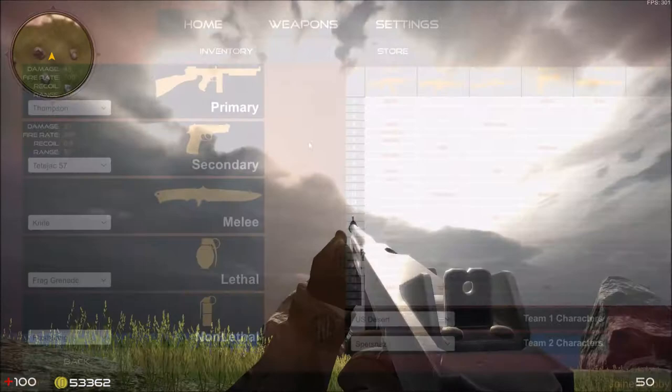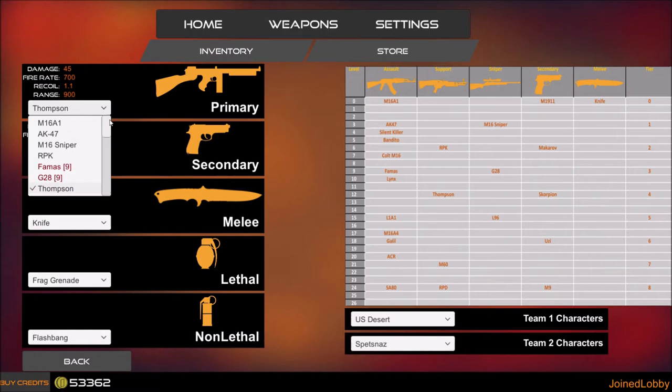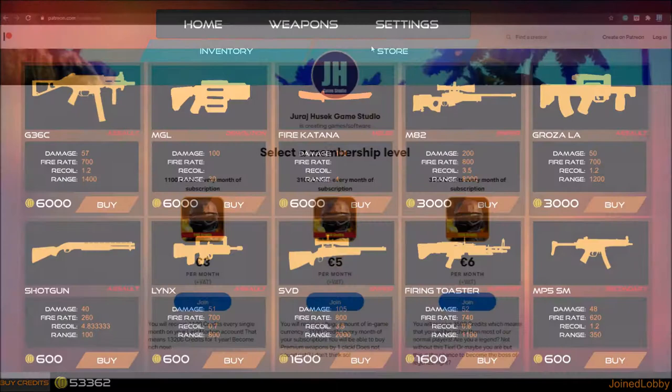This patch was full of UI changes. You can see here the new inventory UI which is now more clean and simple, and you can finally see stats of weapons in the form of numbers. We also fixed many bugs and changed some settings, sounds, and animations.